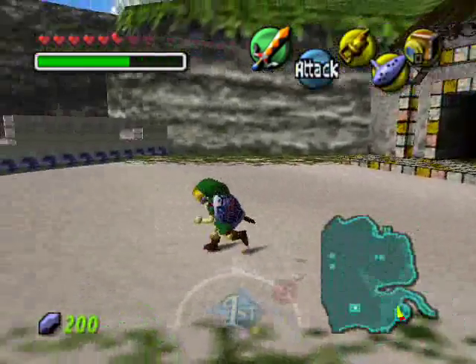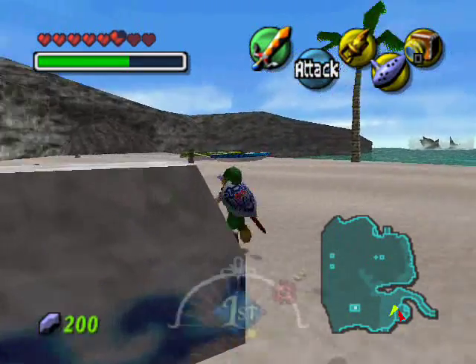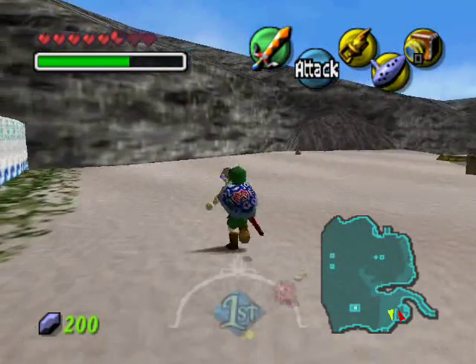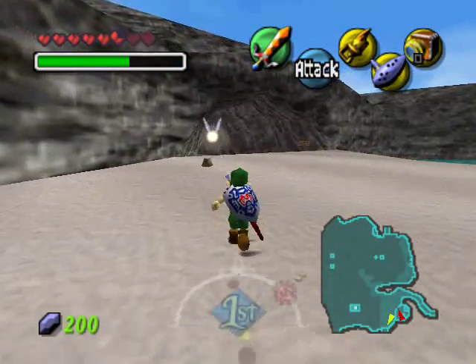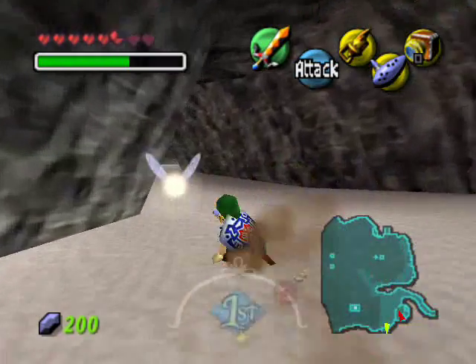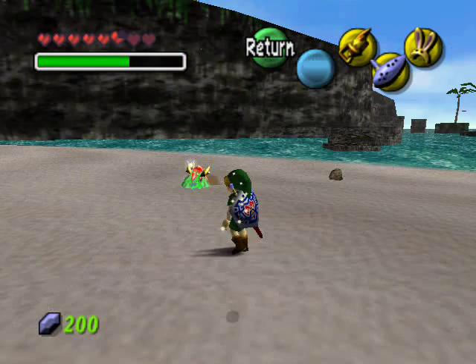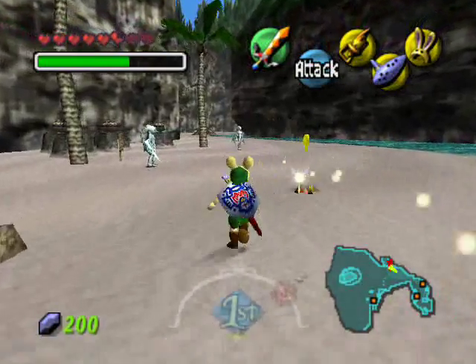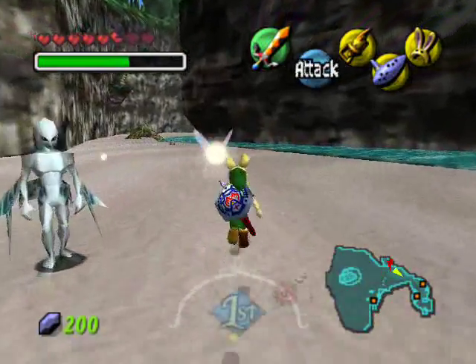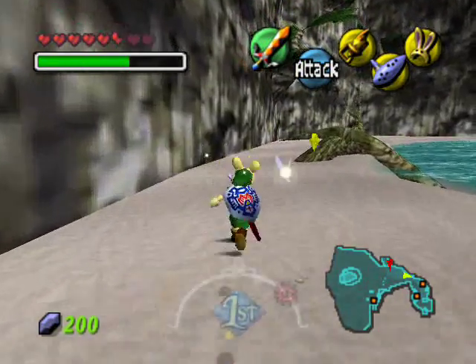Now that we have the seahorse we're going to go over here, because since we got the hookshot we have access to a new area and we're going to get something really good. It's back at the waterfall — I believe last time I said there's more stuff there but we couldn't get it at the moment. Now that we have the hookshot we can go up.